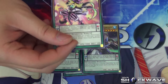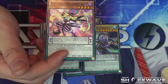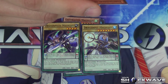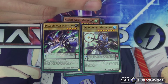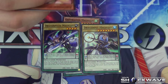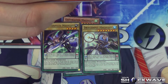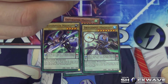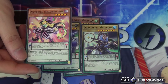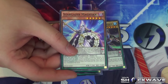Next is Performapal Skullcrobat Joker — a great card at Scale 8, Level 4. Pendulum effect: you cannot Pendulum summon monsters except Performapal, Magician Pendulum, and Odd-Eyes monsters — this effect cannot be negated. Monster effect: when this card is normal summoned, you can add one Performapal monster, Magician Pendulum monster, or Odd-Eyes monster from your deck to your hand, except Performapal Skullcrobat Joker. It's basically like Stratos, and it even shares the same ATK as Stratos. This card really helps further advance the Performapal and Odd-Eyes archetypes.